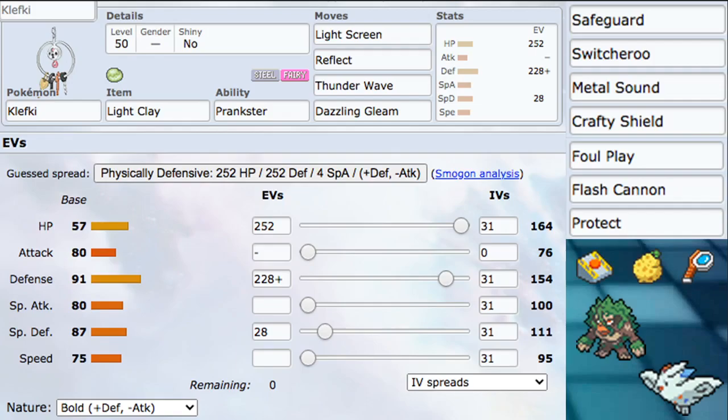As far as synergistic Pokemon go, honestly just about everything works. Klefki is the Pokemon you put in when you need Prankster Screens or Prankster T-Wave. I have things like Rillaboom and Togekiss here, mainly because they're super synergistic with everything, and so is Klefki. You don't want it on a team with a lot of other Prankster Pokemon or other Pokemon that are also weak to Fire and Ground. If you use the Eject Button, it works really well with Grassy Glide to shut down Dynamax.